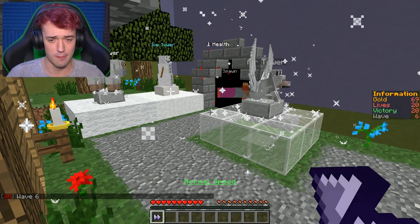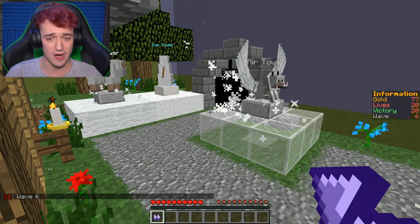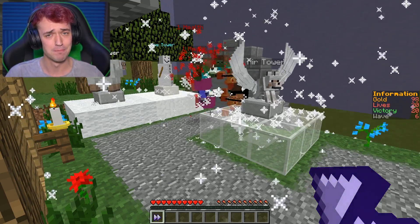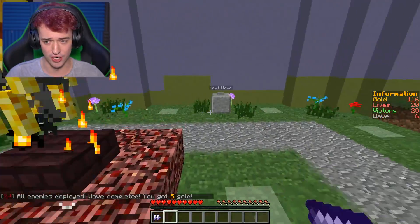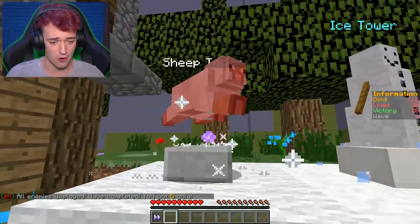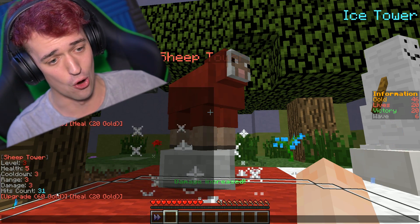Normal speed. Let's go to speed X2. I feel like if you go anywhere above speed X2 it's a bad idea. Everything is still alive. Let's upgrade our sheep tower — that guy did a lot of work last time. What about the ice tower? 80 gold to upgrade. We can't upgrade anything right now.